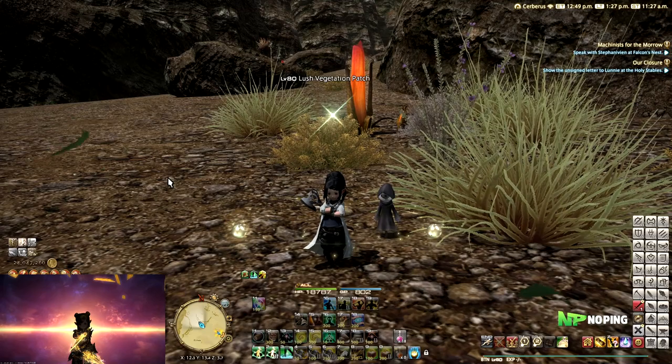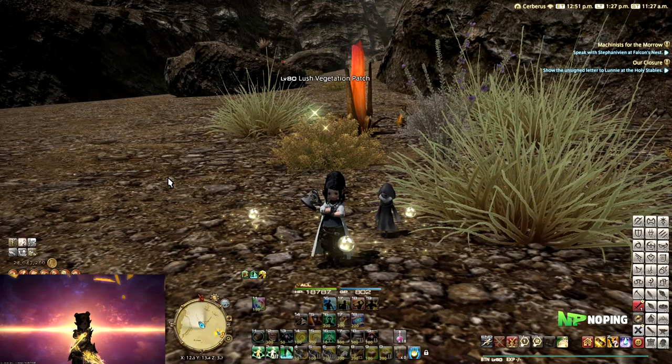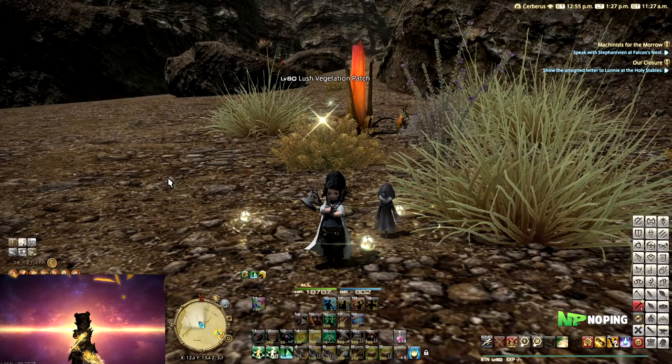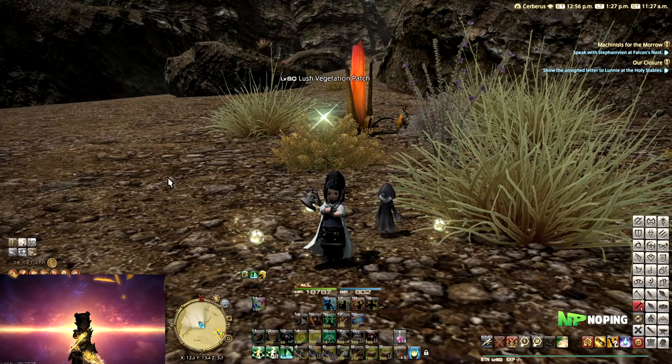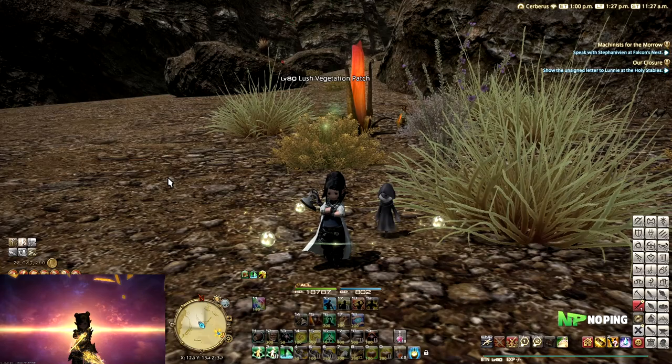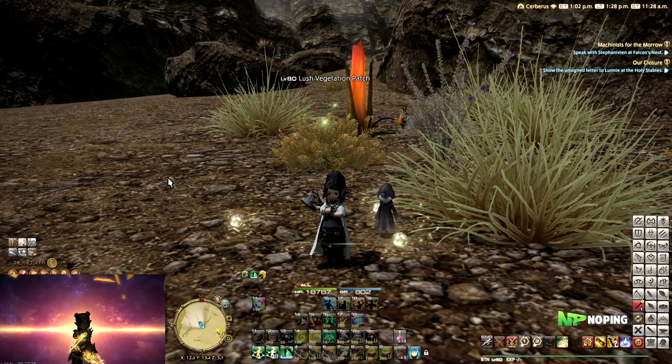Today we're going to be taking a look at the different stats available to you as a gatherer, what you're interested in getting, how you can gather different items — both normal items as well as collectibles — and the difference between all of the nodes. We'll also show you a quick collectible rotation in case you want to use collectibles to level up or to get some gear, because you can use the currency from collectibles to buy endgame gear once you reach level 70 or 80.